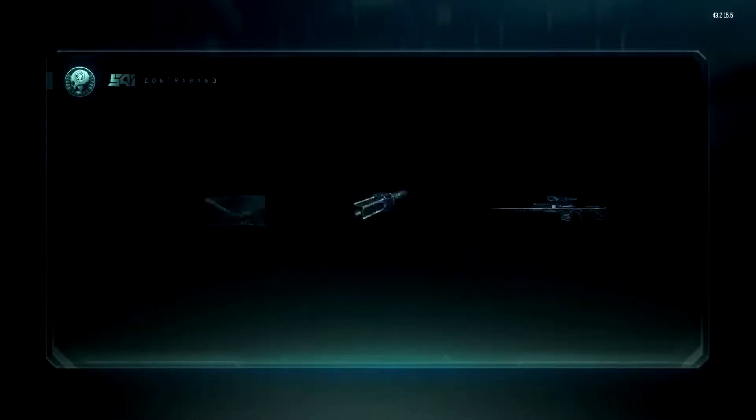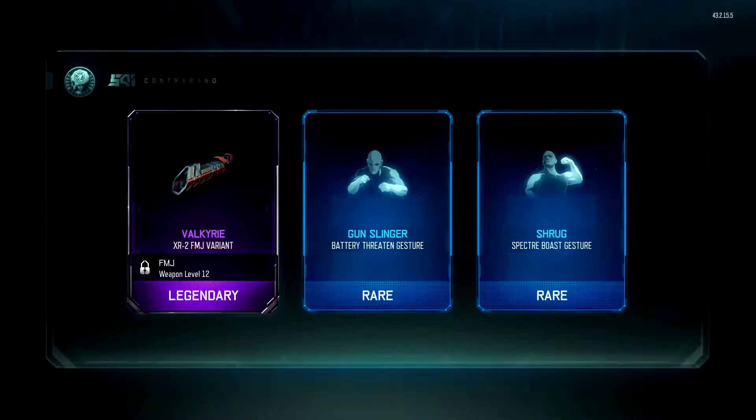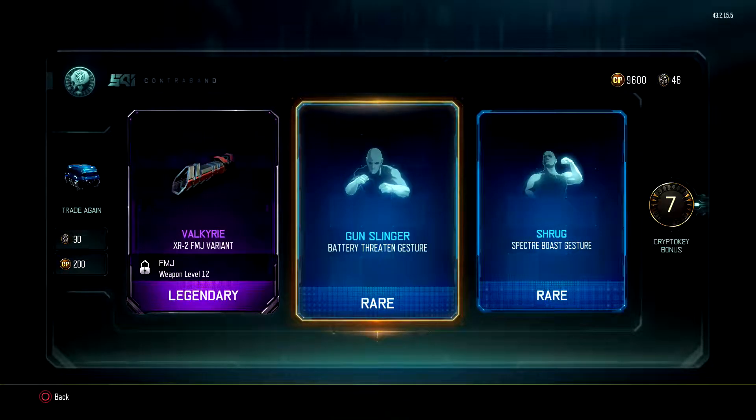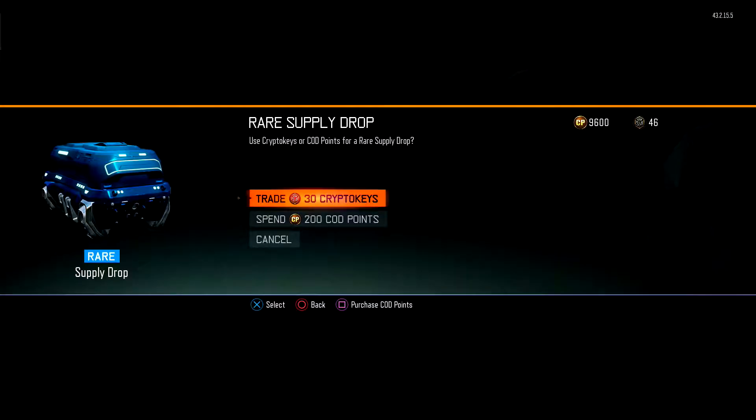Let's move on to the next one. We're going for a Legendary, a rare, and another rare with seven CryptoKeys. Valkyrie XR2 FMJ Variant. Gunslinger, Battery Threaten Gesture, and we also got Spectre Boast Gesture. We're going very well with this, I'm loving it.